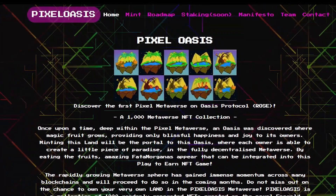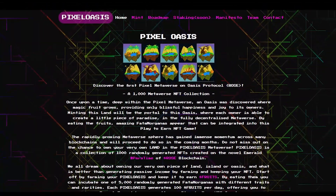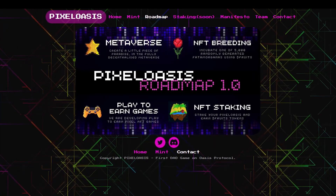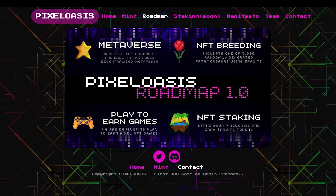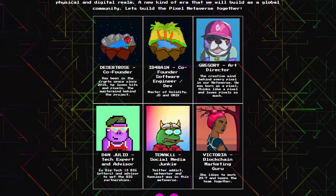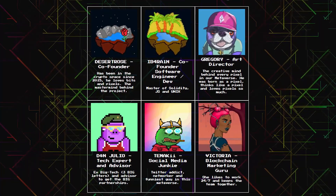Today's video is brought to you by Pixel Oasis, the first Metaverse and NFT project launching on the Oasis Emerald chain, with 1,000 unique NFTs that produce yield. I'll leave links to their website, Twitter, and Discord in the description, so don't miss out on the very first Pixel NFT ecosystem on the Oasis Emerald chain.